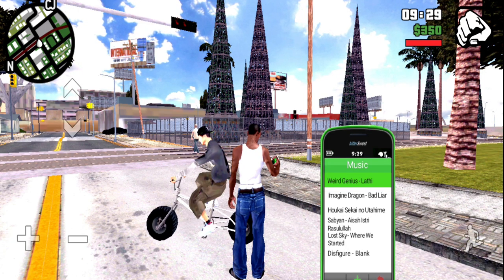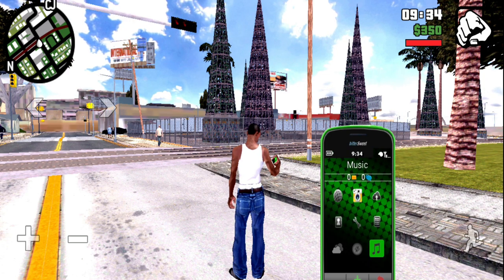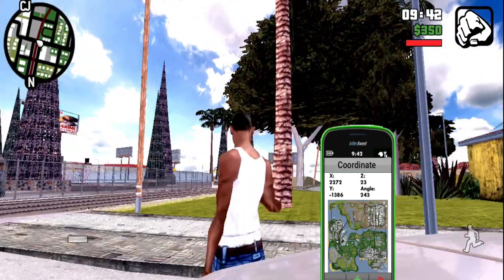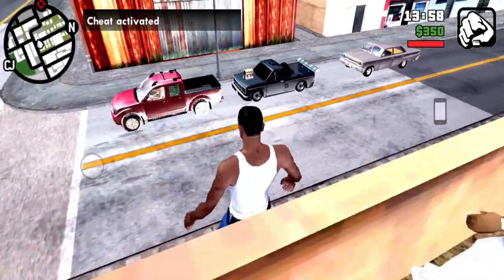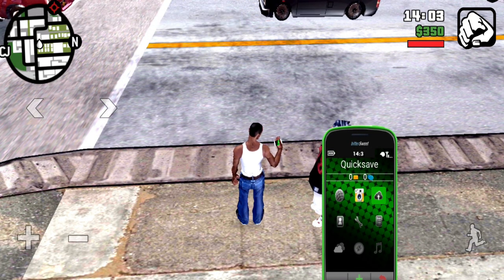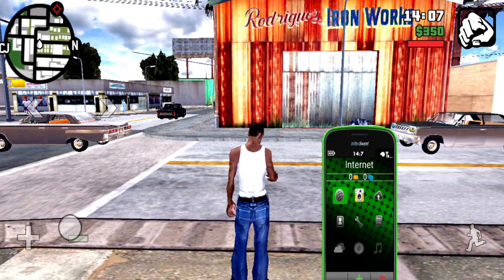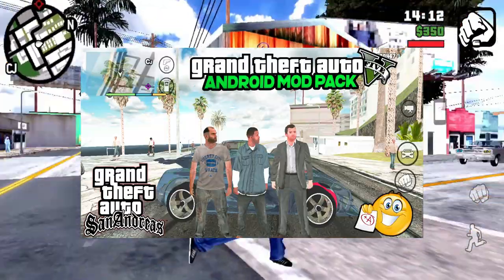You can also see the temperature, coordinates, and compass on the phone. If you are using the phone, you can see the same things as in real life. You can reload your saved game and do whatever you want. This mod basically makes your game very attractive.